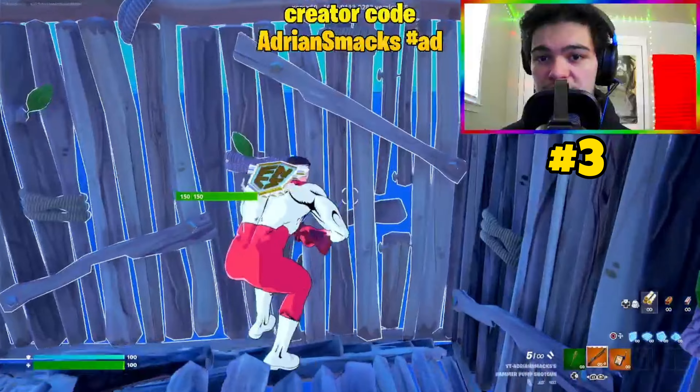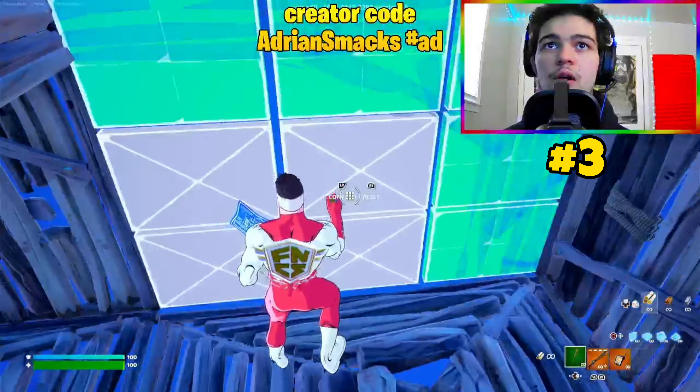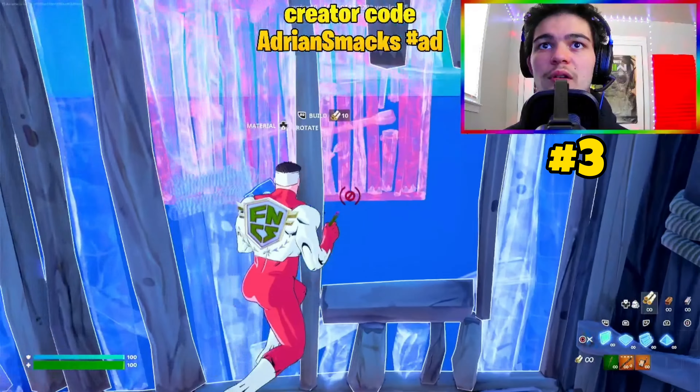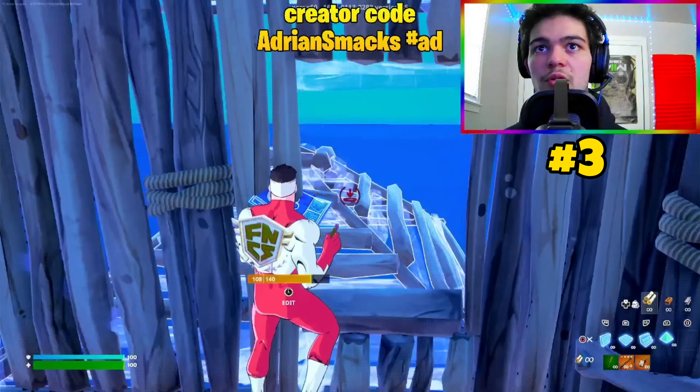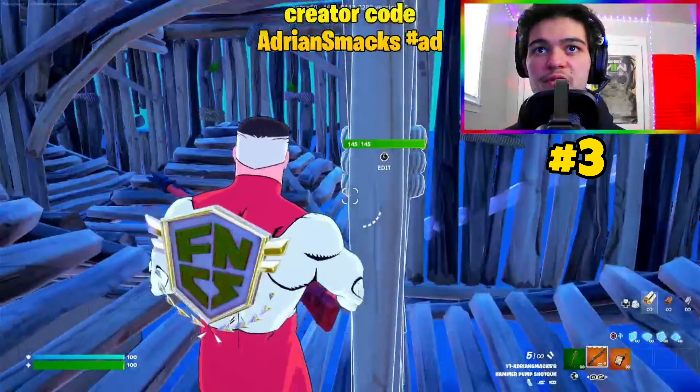Now I'll show you how to box an enemy. This is like the last skill but without moving into the new box. Instead of editing the full wall, edit a right-hand peek window and then build the box around your opponent — cone below, above, and then wrap the walls around. You can just finish them off and they could never even see you.